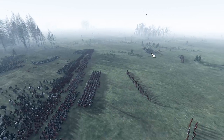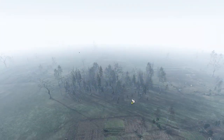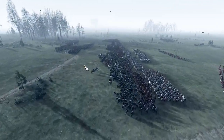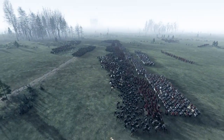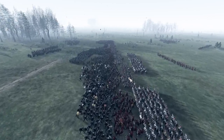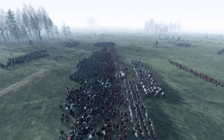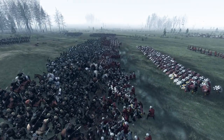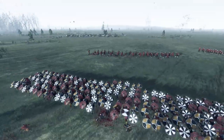Look at that — enemy cavalry have engaged. So now let's bring forward our cavalry to try and outflank them if possible. In fact, let's flank this area right here. Charge those ones in, charge those in. Try and support the line as much as possible. Our king is safe at the back — here he is.